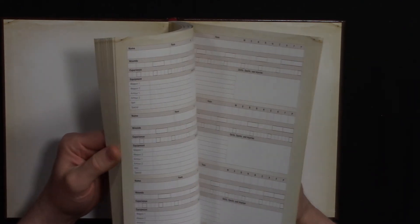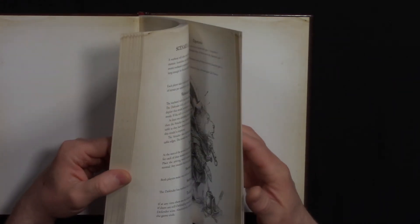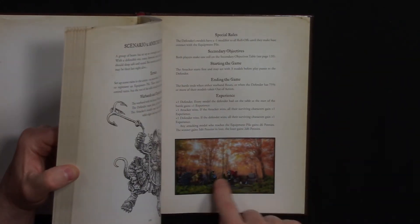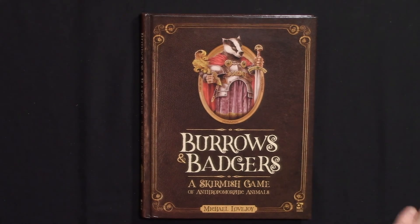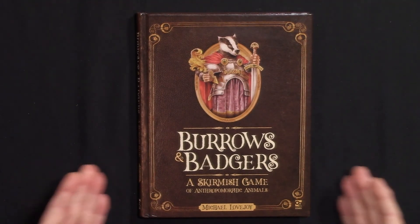Overall, Burrows and Badgers is a solid book. One criticism is the lack of an index — if you need to look up a term like 'weak' or 'strong,' you have to know where in the book to find it. Otherwise, the book design is appealing: the faded aesthetic and black-and-white Aesop's Fables-style illustrations theme well with the game, and color photos of miniatures are included.